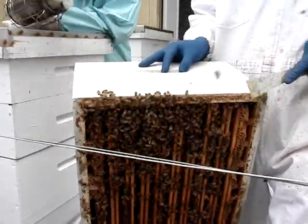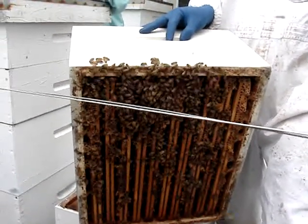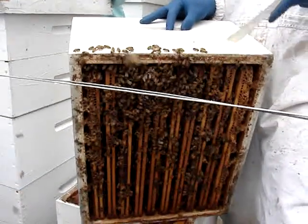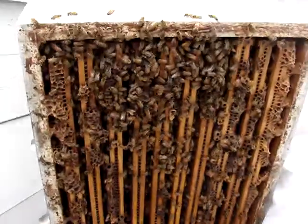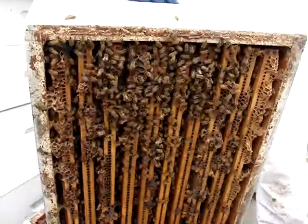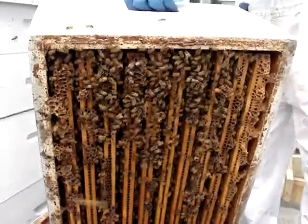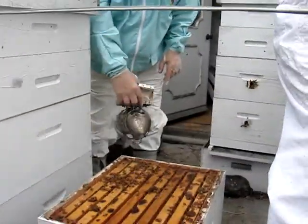I think when they start doing that, they're saying, 'Well, we kind of want to swarm, but we don't want to yet.' So when you see that, it's normally a sign that they need some more room. But you want to go right to the bottom. The swarm cells would be in these — I don't think they're in this, but I'll look in the bottom here.